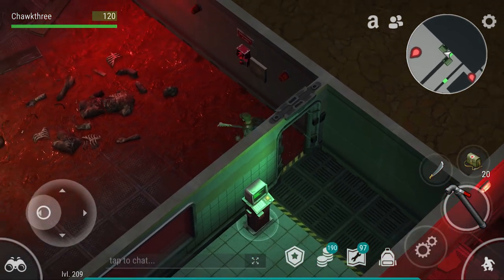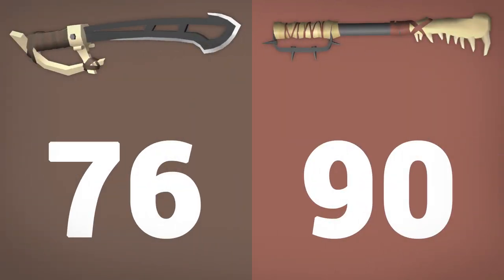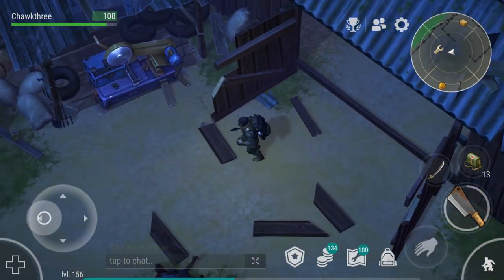I did do a durability test between a fully modded Metal Pipe and a fully modded machete against the Blind One in hard mode, and as you can see, the Metal Pipe actually has a good bit more durability than the machete. The machete just performs a little bit better — that's the trade-off that you get.